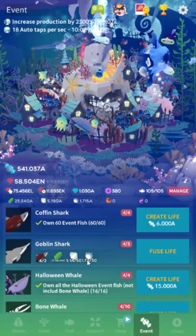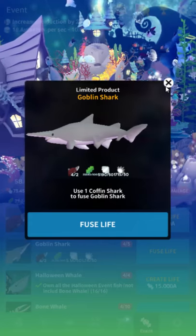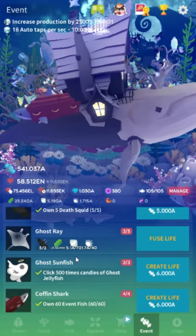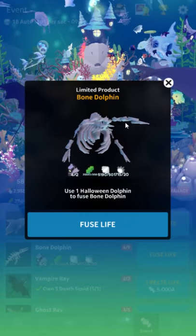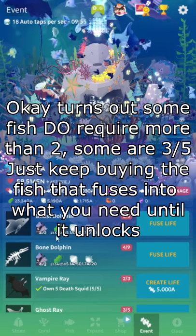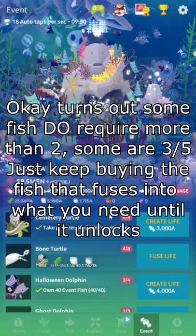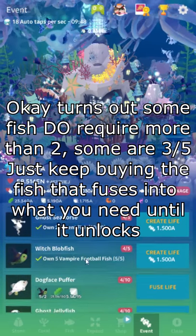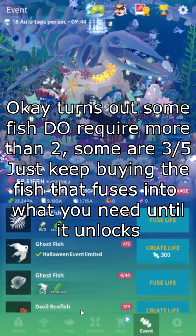For the fusion fish they're just regular fusion fish — they don't give you any vitality bonus. But if you want the 2016 Halloween fish, some of which are really cool — I really like the skeletal ones — you need to own two of their base fish, like the Halloween dolphin. Just buy two of everything and they should all unlock. It's not too complicated.